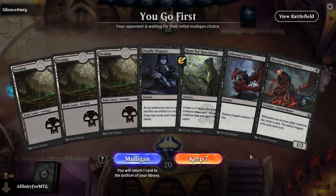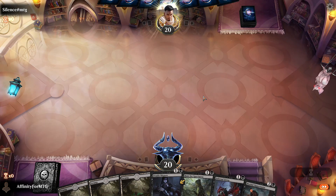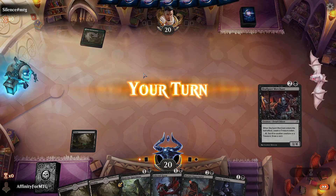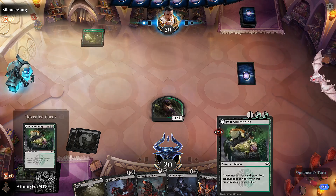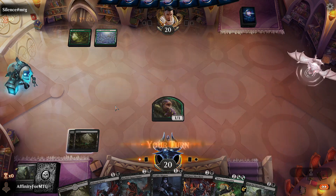Got a game. We have Hunt for Specimens and Morbid Opportunist - I think this is fine. We'll play the forest and Hunt for Specimens. We'll get Pest Summonings from the sideboard - we almost always want Pest Summonings.